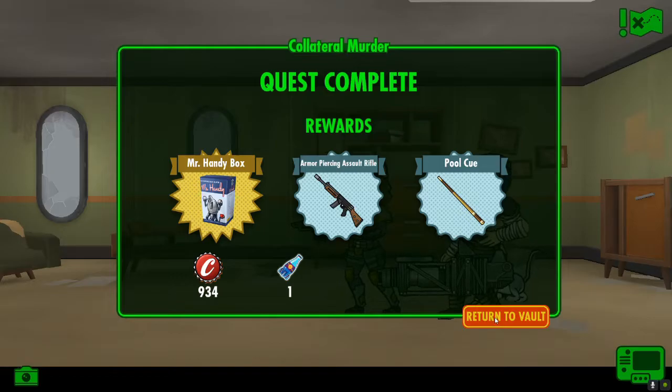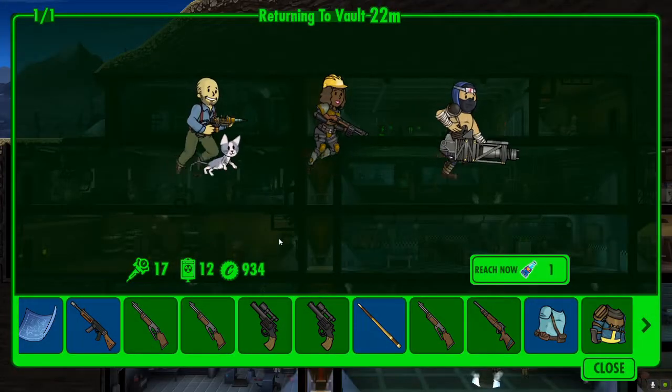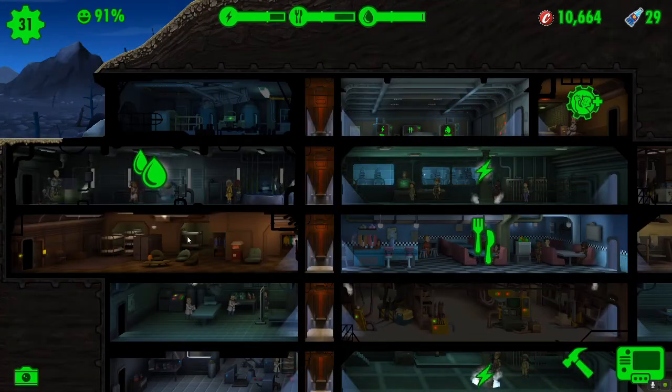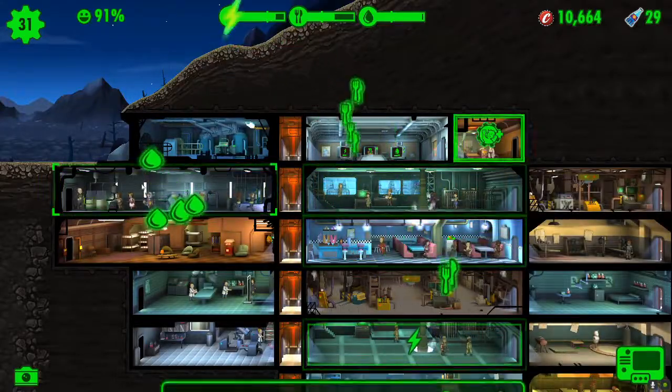That was not a bad quest - we even got a Nuka Quantum Cola and Mr. Handy. Lovely jubbly. Back to the shelter we go. We'll check out everything and sort out a few bits and pieces, and that'll be the end of today's video, ladies and gentlemen, boys and girls. So let's collect everything.